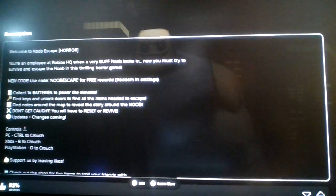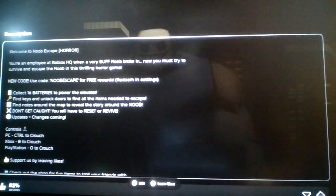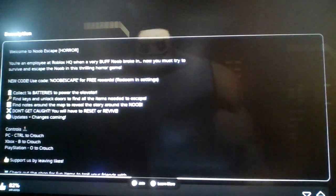Collect 16 batteries to power the elevator, find keys and locked doors, find all the items needed to escape, find notes around the map to reveal the story around the noob, don't get caught — you will have to reset or revive.